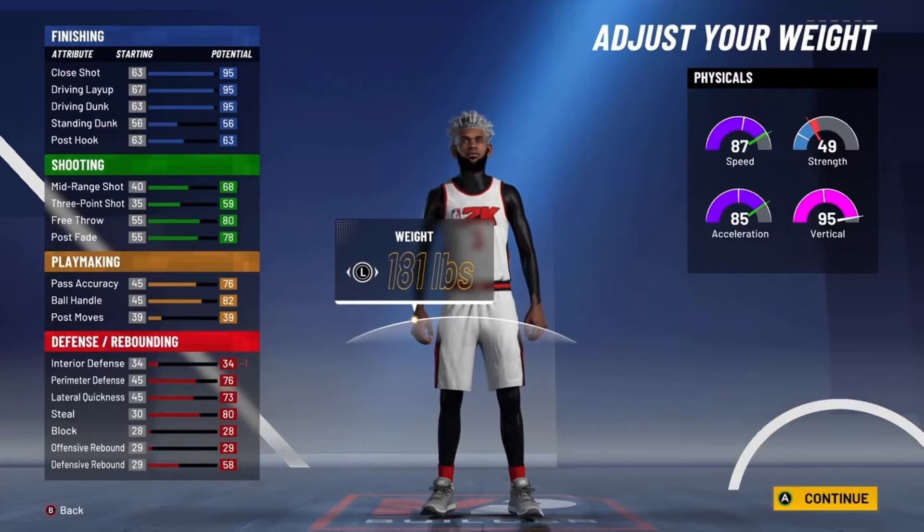With takeover, if your team has four floor generals, you'll actually be able to shoot. At 99 overall with gym rat, you'll have 95 speed, 94 acceleration, 99 vertical, and 58 strength — which for guards isn't that bad. Your finishing gives you a 96 close shot, 99 driving layup, and 96 driving dunk. With 28 finishing badges that can be Hall of Fame, you'll have really good finishing and be able to dunk on a lot of people. You'll also have an 87 ball handle, so you'll be able to speed boost, which will be absolutely crazy. Your defense gives you 78 perimeter, 76 lateral, and 81 steal with a 59 defensive rebound.